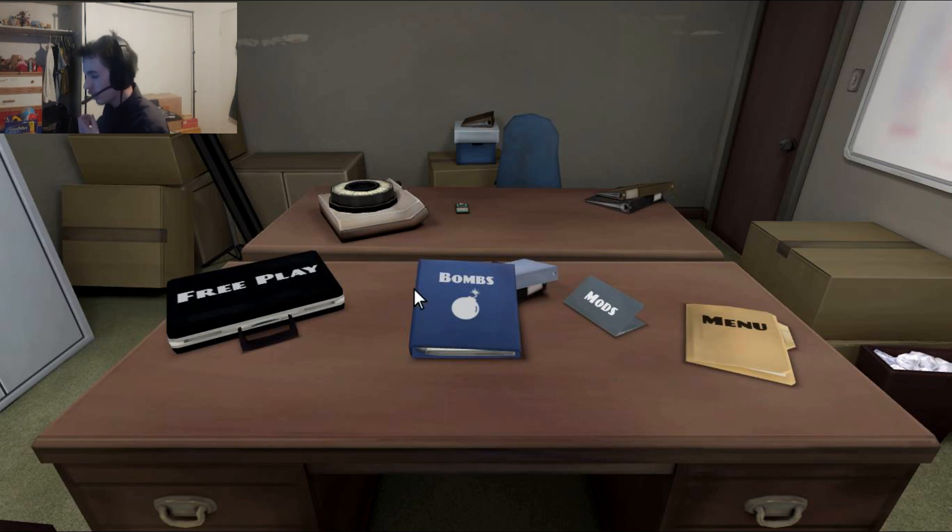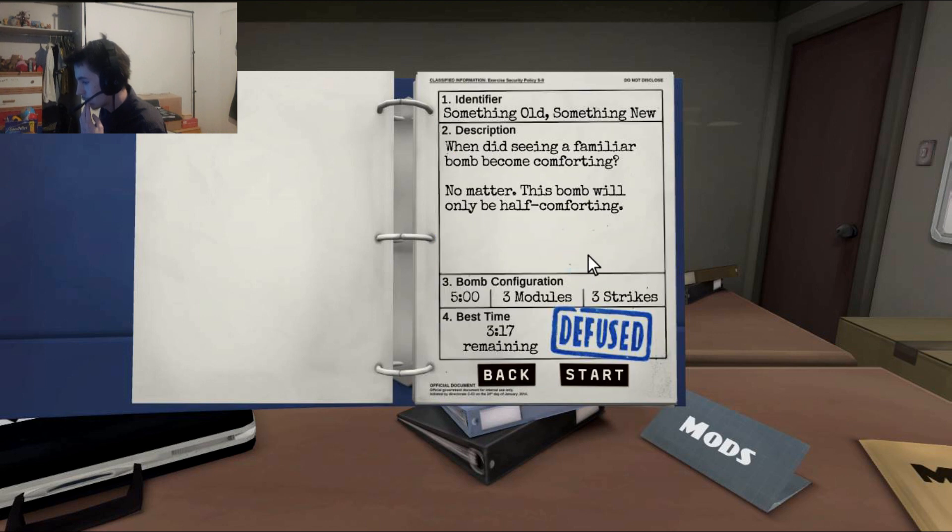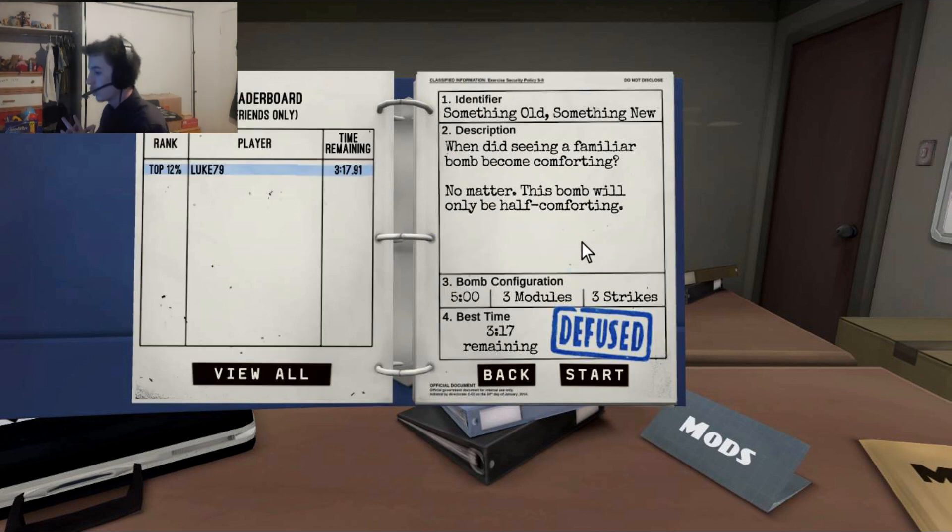Alright, so we're doing section two today. I'm gonna start with the gameplay, and then maybe we can get some footage of the manual, because I haven't actually done that yet. So we're doing section two, the basics. We got 2.1 — something old, something new. When did seeing a familiar bomb become comforting? No matter. This bomb will only be half comforting. Don't like the sound of that. Okay, we got five minutes, three modules and three strikes. Nothing too difficult.